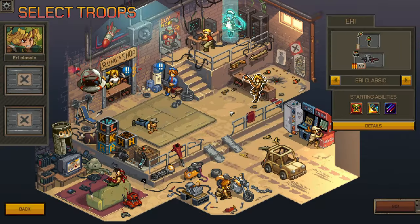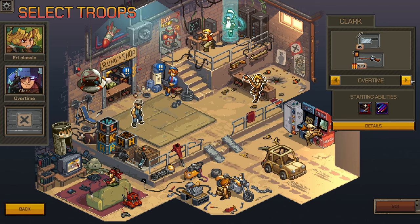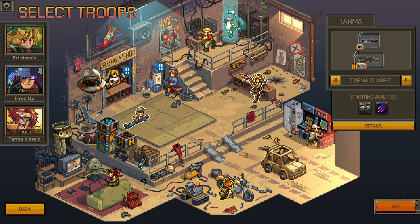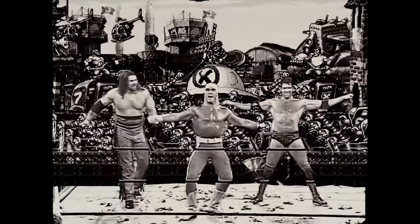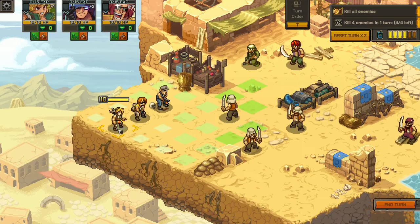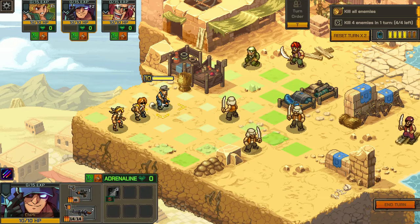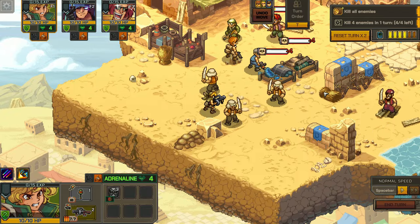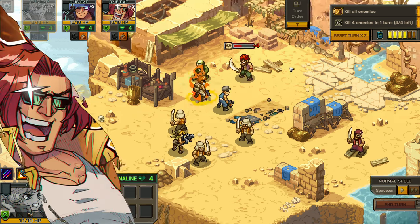In Metal Slug Tactics, you take control of a squad of three members of the Peregrine Falcons, with the ultimate objective of defeating General Morden and the NWO. I'm sure there's someone out there who can give you a detailed insight into each of the characters, but that ain't me. Each character has a particular set of skills, weapons and talents to tackle the waves of enemies and the various objectives the game throws at you.